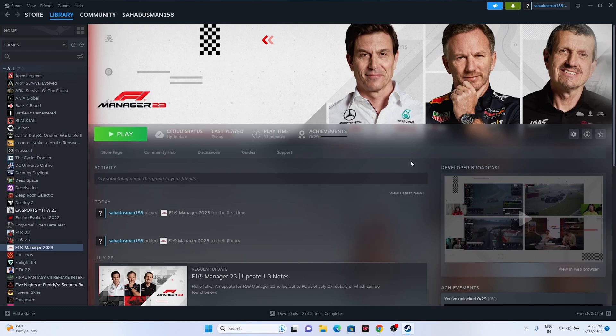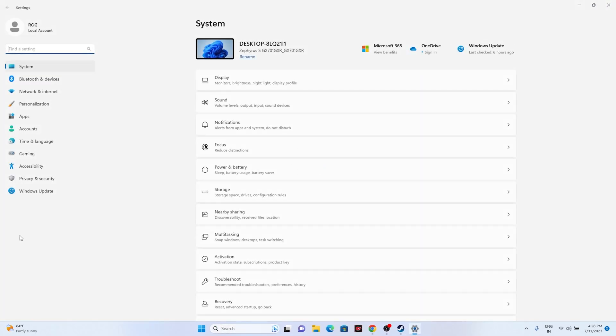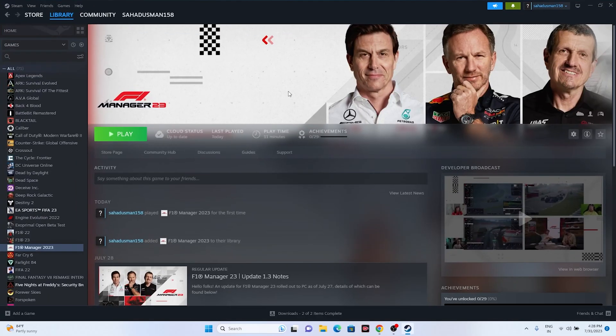The next step is to update Windows. Go to Settings > Windows Update and check whether you are on the latest version. If not, update to the latest version, then close and try launching the game.